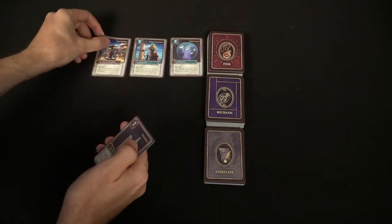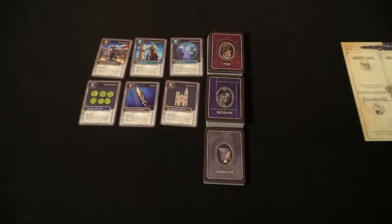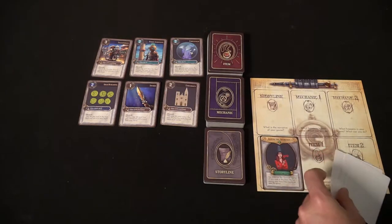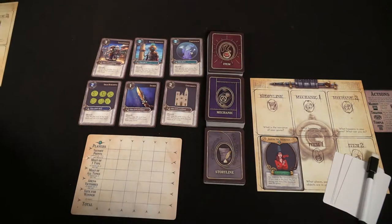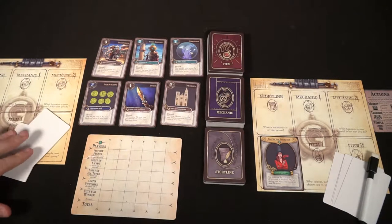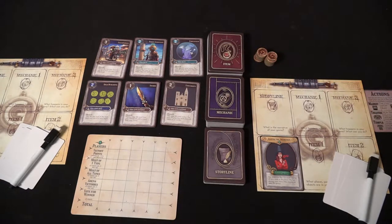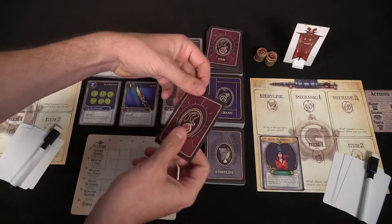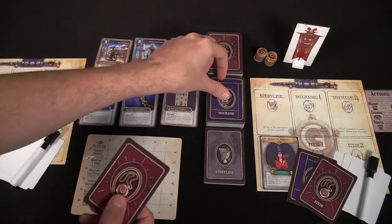Take the player victory point card and set it somewhere within reach of all players, and give every single player a player board. Each player board has a unique piece of art on the back to illustrate which characters are which. Give each player two characters, select one and place that character onto their board into the character slot, discard the other one, then give every single player one mechanic and one item card.